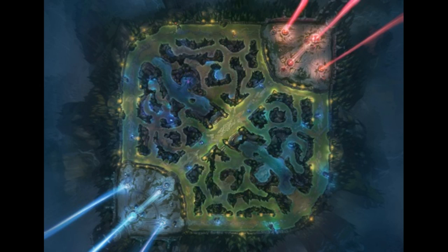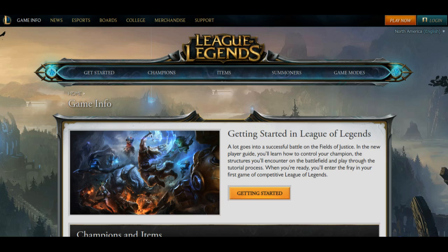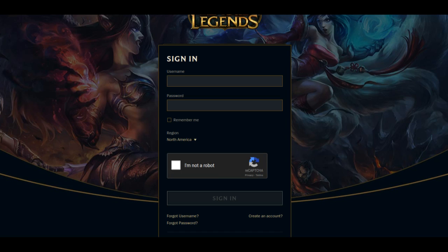But first, you must create an account. If you are in North America, go to na.leagueoflegends.com. If you are in Europe, go to euw.leagueoflegends.com. At the top right of the site screen, click login.